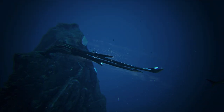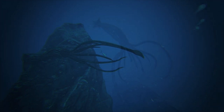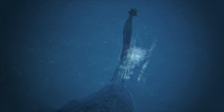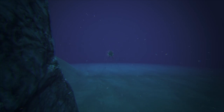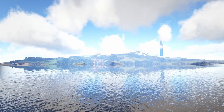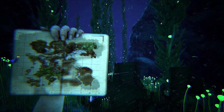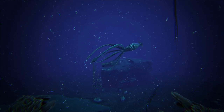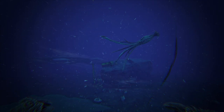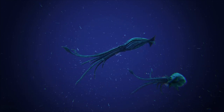Tusos are found on all maps with an ocean biome, in the very deepest parts of the ocean. They dislike shallow waters and will often lose aggro on you when you swim up to shallower areas. In the deep water they have a very high aggro range. Some of the best spots to find Tusos are on Ragnarok around the artifact of the devourer — there's an open area full of shipwrecks with lots of Tuso spawns, though it can get a little dangerous.